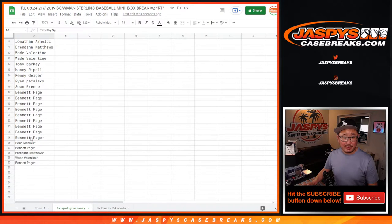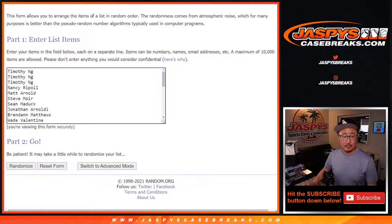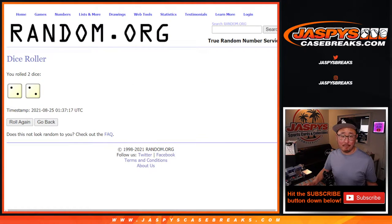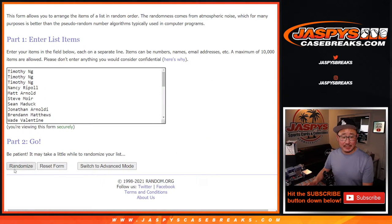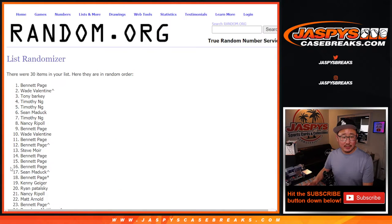Alright. Now let's grab everyone from Timothy down to Bennett. Now let's do the break itself — that's our second dice roll. Let's roll it, randomize it. Two and a two. Hard four. Four the hard way for names and teams. One, two, three, and four.